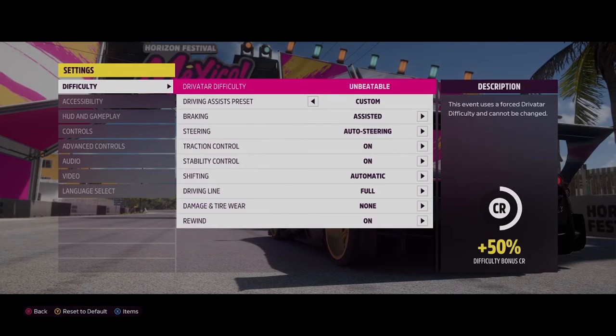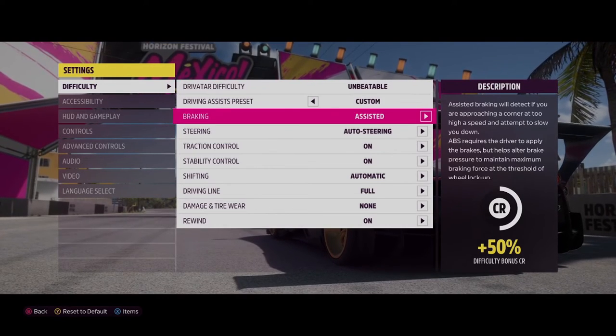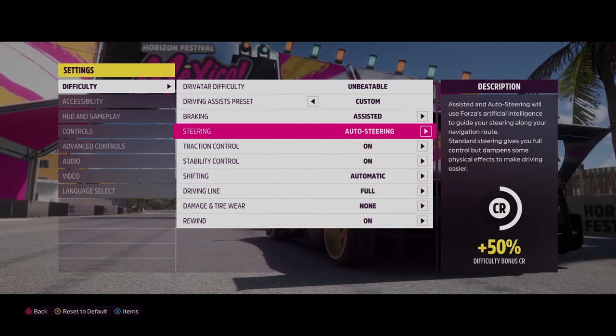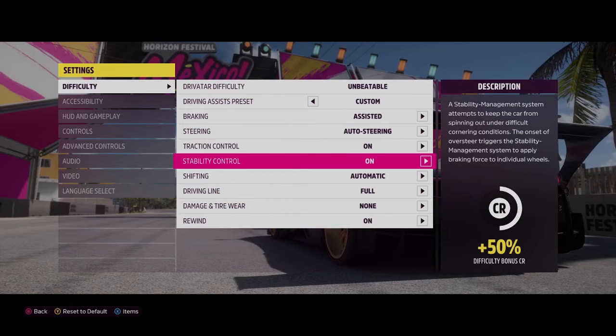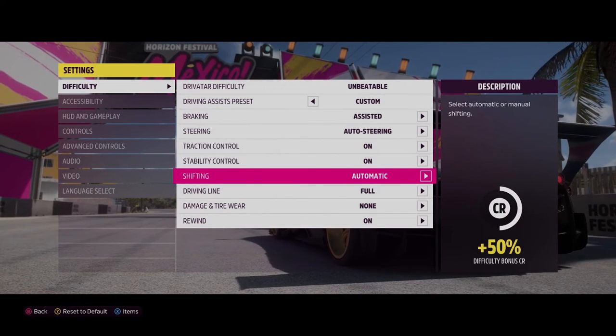Move difficulty to custom, set braking on assisted, then put steering on auto steering so it steers by itself. Put on traction and stability control, and put shifting to automatic so it shifts by itself.